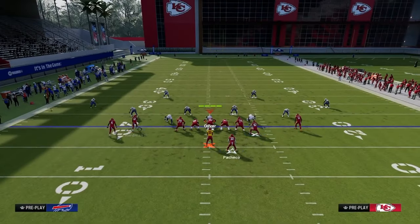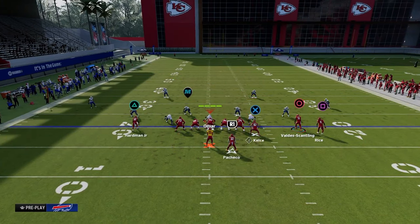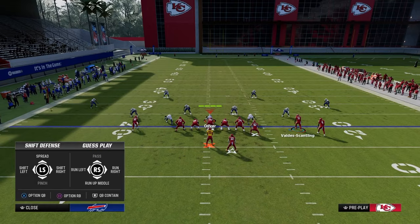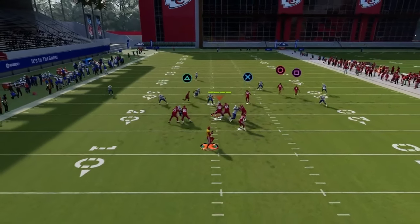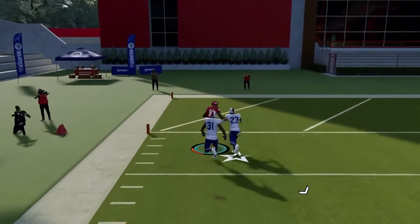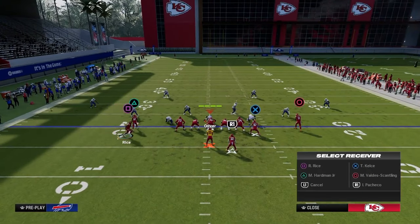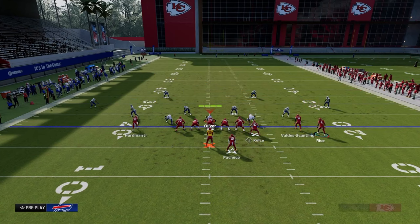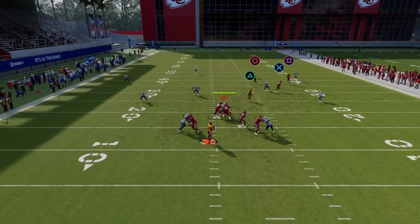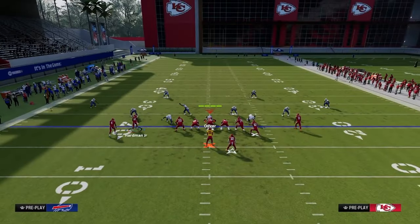Another underrated aspect of the offense would be to motion this receiver over on a streak, put the tight end on a corner, and then drag the backside guy. This is really good against cover three specifically. The reason why is because this will pull that middle third defender, and you still have a really nice window to hit the guy on the left. You also have a streak-corner-flat concept to the right-hand side. One thing I've talked about on the channel is the placement of these clear-out routes — if you put him on a fade for cover four, he's going to get outside the numbers quick and then the tight end corner will be open to the wide side of the field.